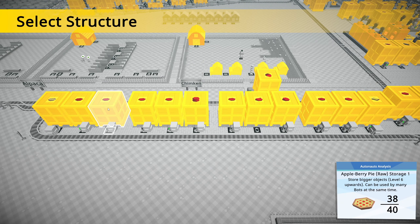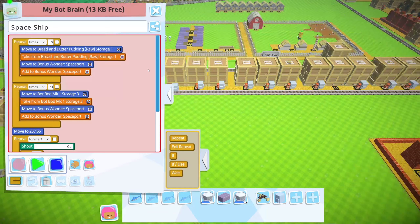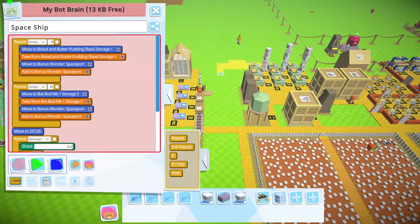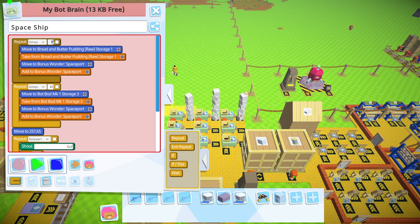Hey guys, how's it going? It's the height here and we're back with a brand new episode of Autonauts the Mega Edition. What I want to do first things first — a blue marlin.